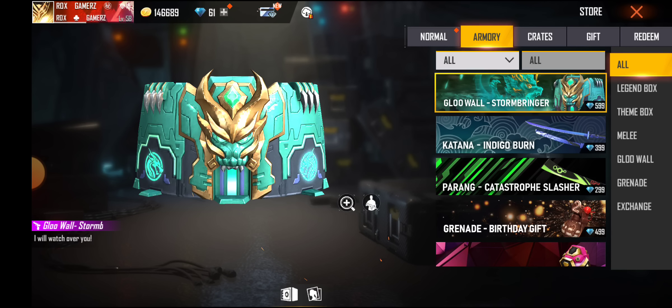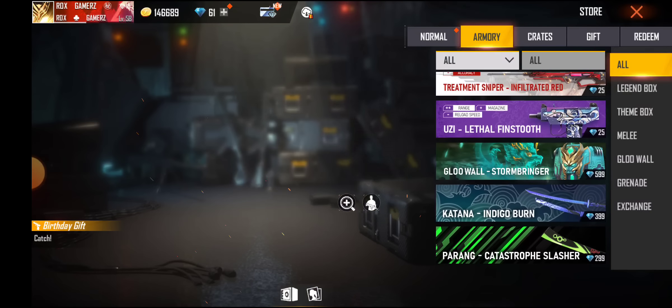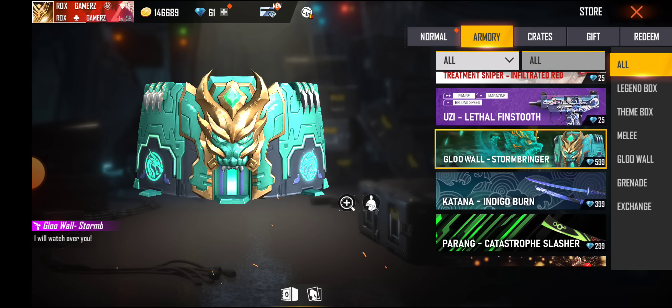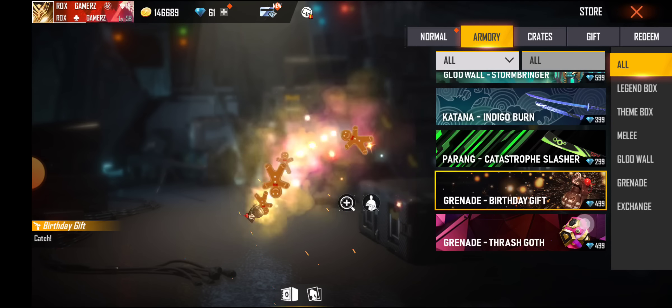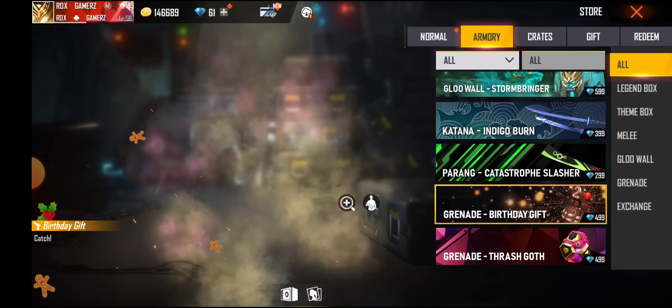So click on it and you can see the reward from the box. You can see the confirmed reward here. If you click here, you can see that for 599 diamonds you will get a glue hole in the box.